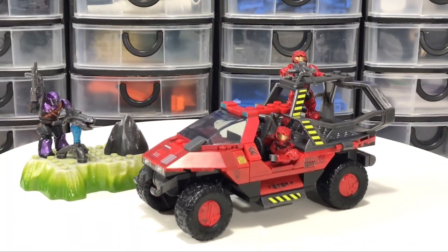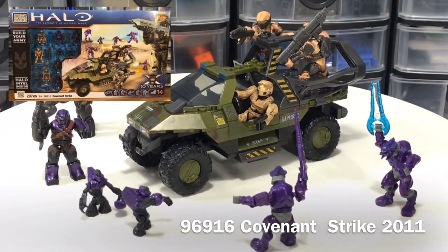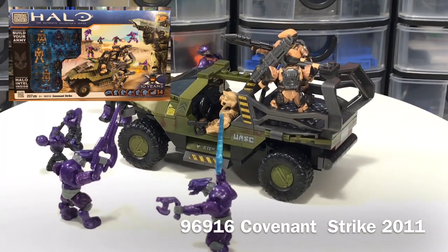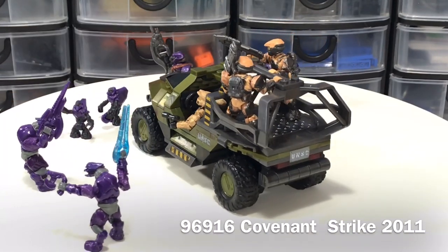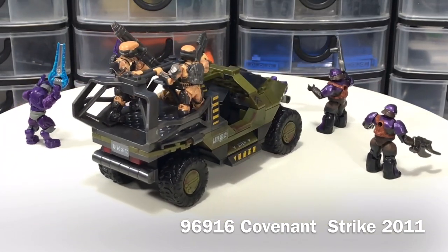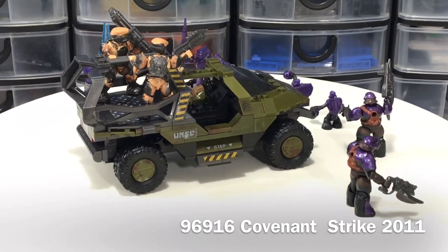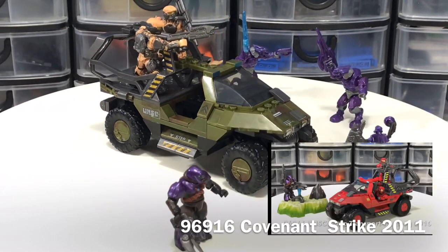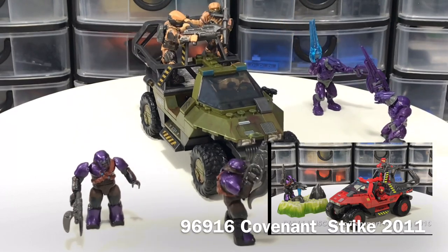The next set in my collection, 96916 Covenant Strike from 2011, featured nine figures: one Spartan, two marines, two Covenant Elites, two Brutes, and two Grunts. This hog is a repaint of the previous year's Troop Transport, but they more than make up for it with this great selection of figures.